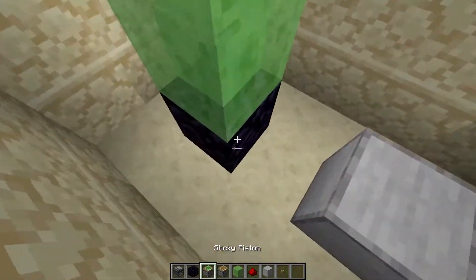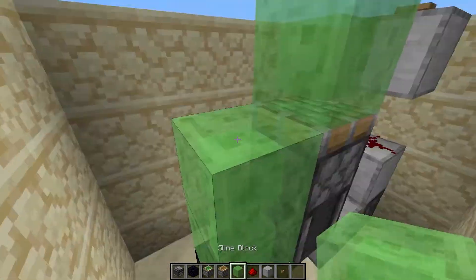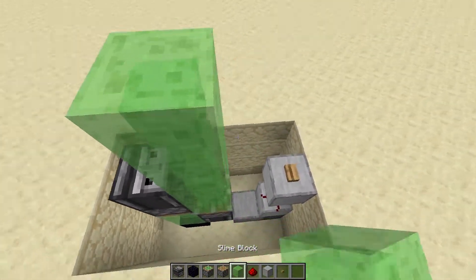Then two slime blocks, an observer, and a sticky piston facing up. With two more slime blocks, an observer, and a sticky piston facing down. And two more slime blocks.